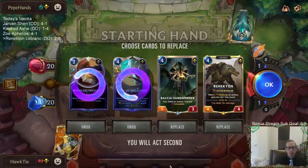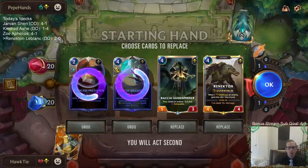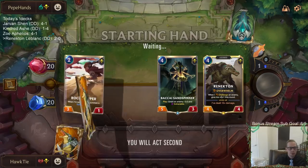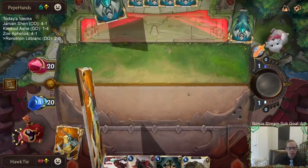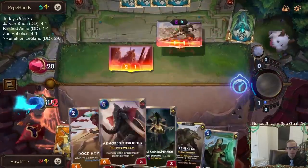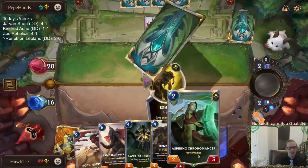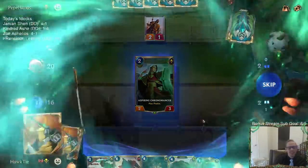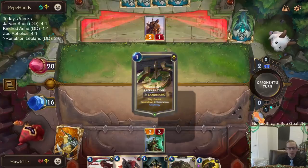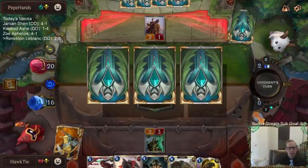You're definitely gone, Rite of Negation — you don't do anything. And Predator, I think you're going to have to be gone also. Can I afford to keep two four-mana cards? They're both very powerful, but I don't know if I can afford to keep two of them. Whirling Death will be a good removal spell — good interaction that we play at fast speed. Like, they open attack and I can use the Whirling Death during an open attack. That's going to be useful.